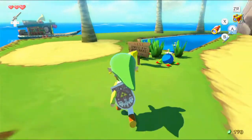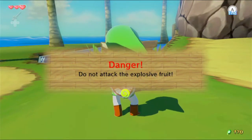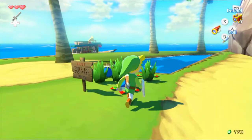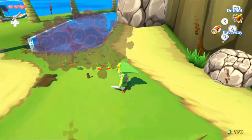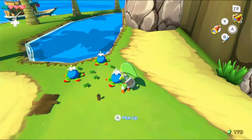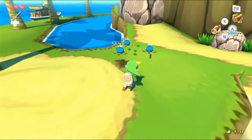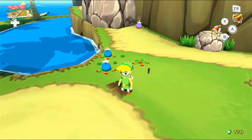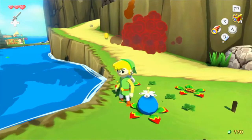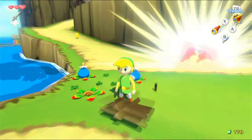A sign says 'Danger — do not attack the explosive fruit,' but we can actually stab these bomb flowers to start a fuse and they'll explode shortly after. If they fall in the water, they just disappear, just like an enemy. We can pick them up and throw them at what we want to blow up.